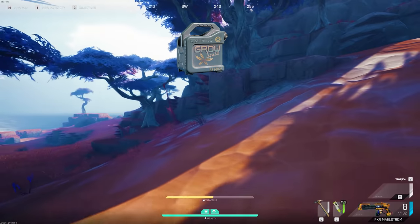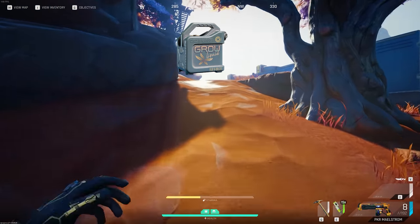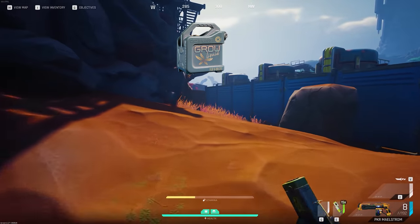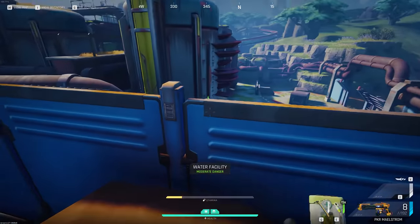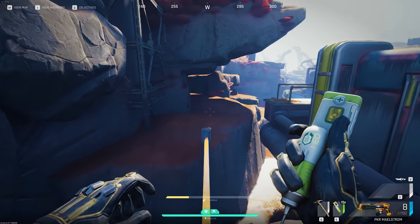Next up we have fertilizer. This is used for a lot of late game quests and stash upgrades. It's pretty easy to find around Woodcutter Camp and around nutrition farms on Crescent Falls. I wouldn't recommend keeping more than two stacks, and if you're struggling for space I would keep one stack and sell the rest.